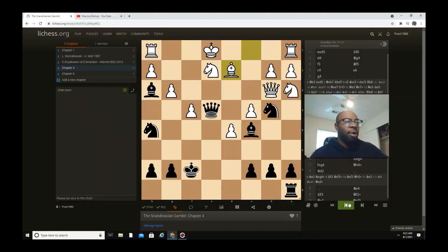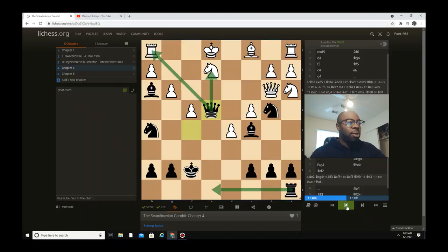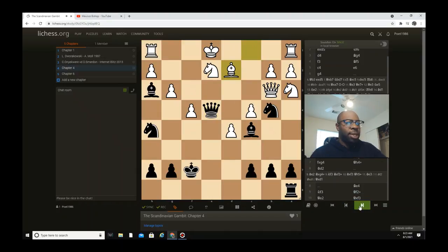Queen b3, then queen e4 again — pinning the knight and attacking the rook on h1, and rook e8 is coming as well. After queen e4, bishop d2 is played. You're probably wondering why does white give up the rook — there's really nothing he can do; the rook is going to be lost either way. After bishop captures f1, he does have to move queen h1. The king can't move anywhere, so queen captures g1 — and as you can see in this position it's pretty much all over.